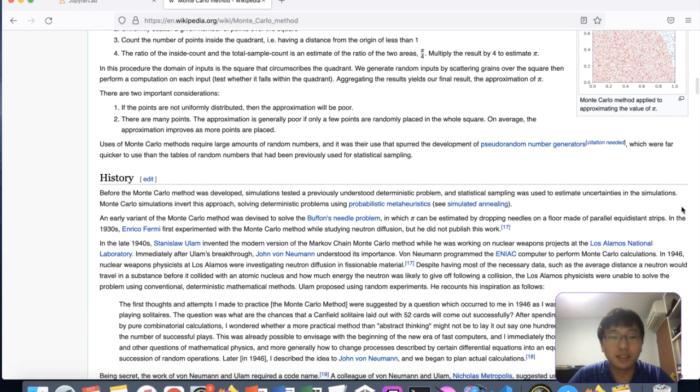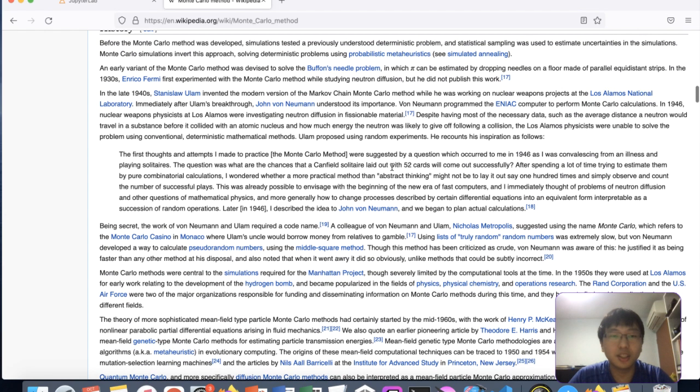Monte Carlo was used initially to solve problems like how to play blackjack, where they ran a million simulations from a particular card hand to see whether you should hit or stay.